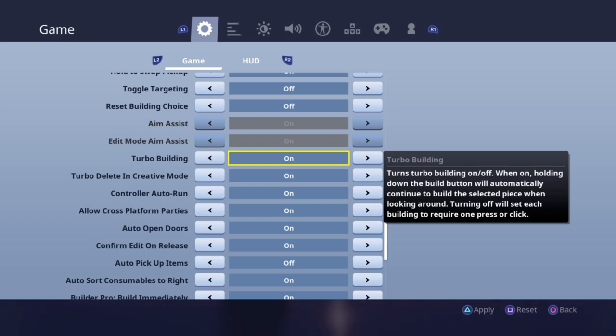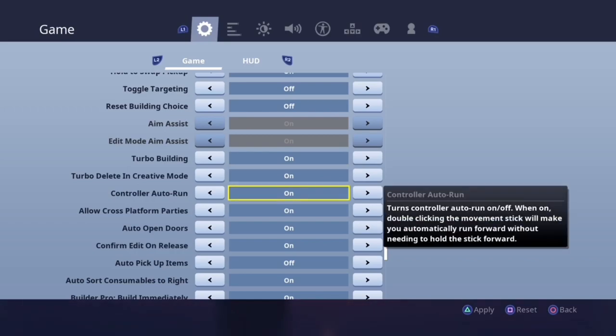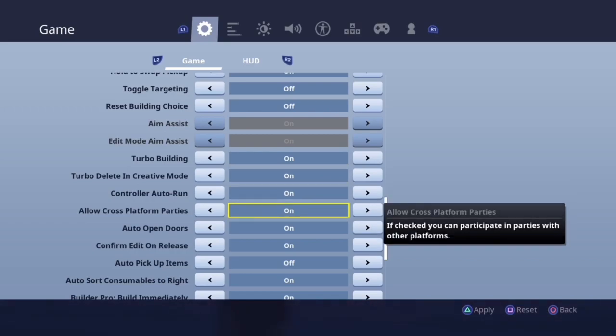Turbo building should definitely be on, simply because you want to hold the button down to continue building a piece as opposed to pushing the button for each individual placement.